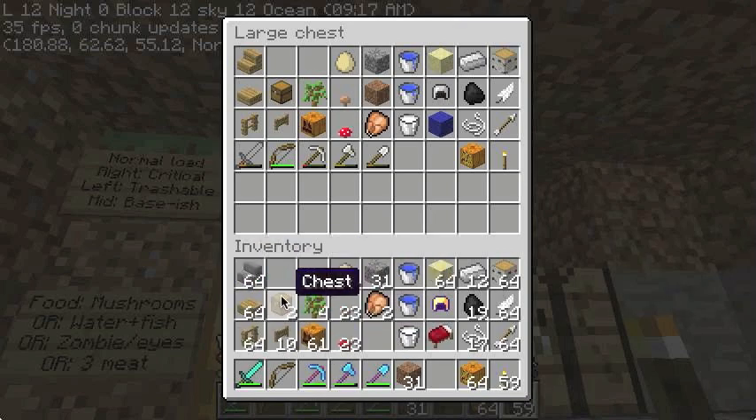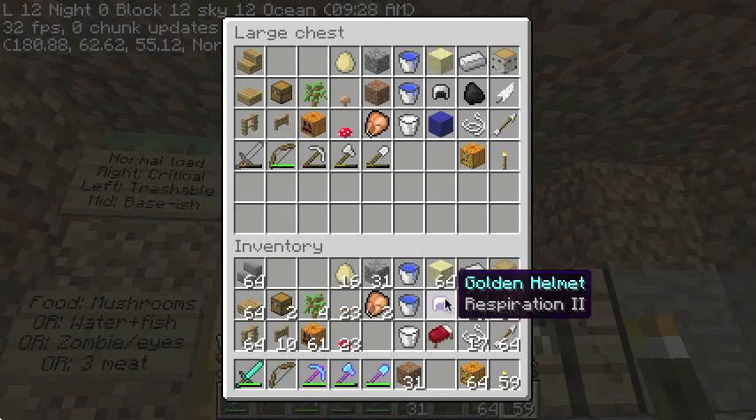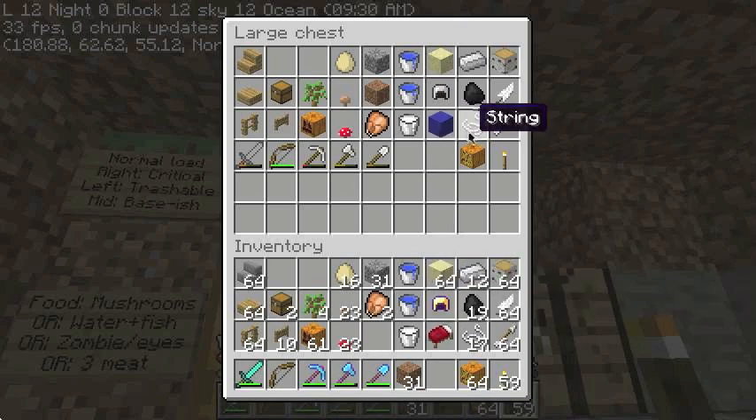I keep two chests prepared so that if I ever need to, I can just plop down some chests and dump stuff in to make room. Wool and string — string is my long-term underground food supply; I make fishing rods with it. Wool is for beds.